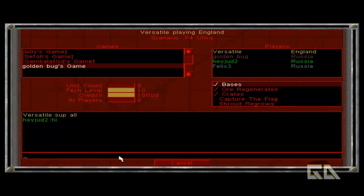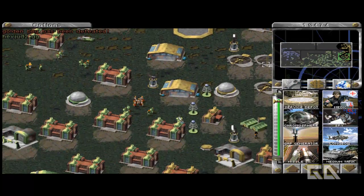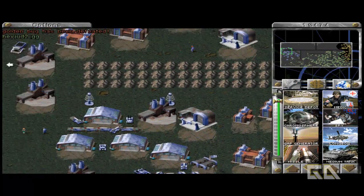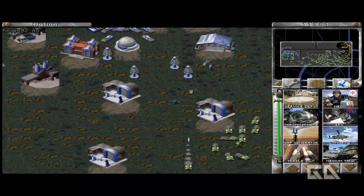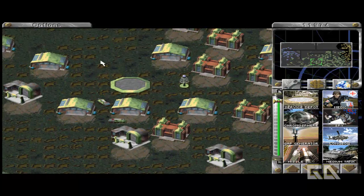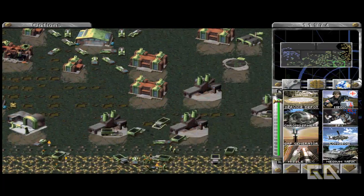We've got four people: Versatile, Golden Bug, Hey Jude 2, and Felix 3. I am the only Allies player here, playing as England — everyone else is playing Russia. So we are near the end of the game, it's yellow and green versus blue. This is almost a two-hour game, it's ridiculous. We started three on three but Felix left about five minutes in. Look at the mini-map — his base is huge.